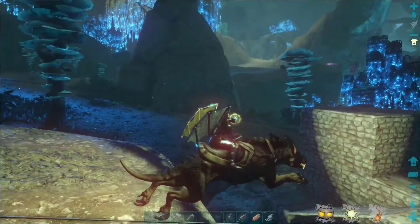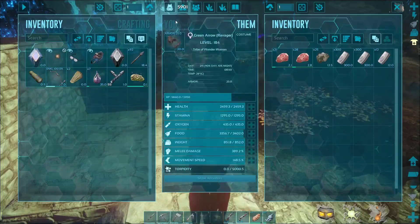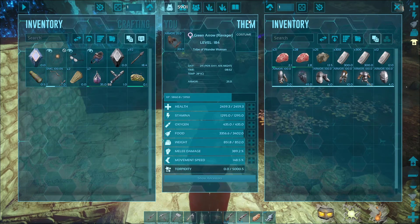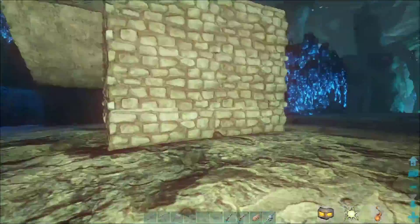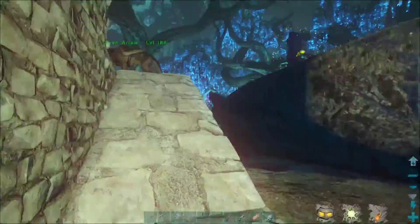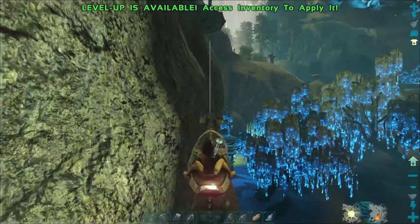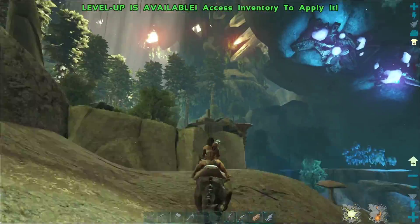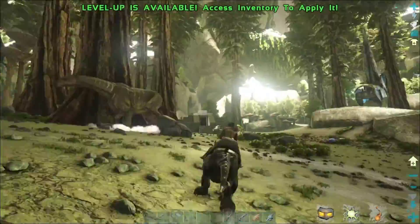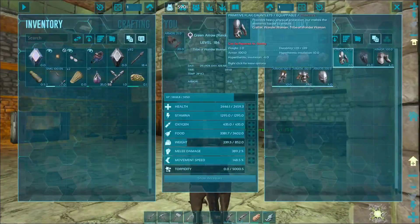I'm making both of those things. Gunpowder is very expensive. I'm also making more cementing paste and spark powder. I'm going down to my metal factory — there was so much metal down there I had to make two trips and I didn't get it all, but I got enough. I'm grabbing the metal now, heading back up, and then I come back down a second time to grab charcoal, which you can use to make gunpowder.